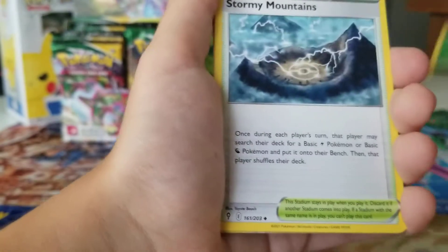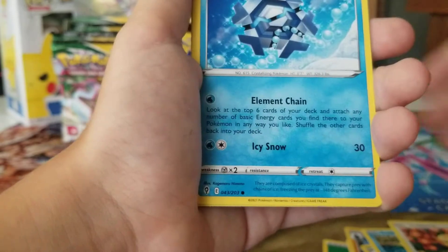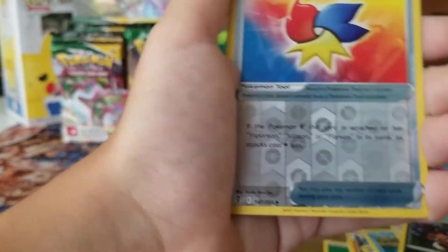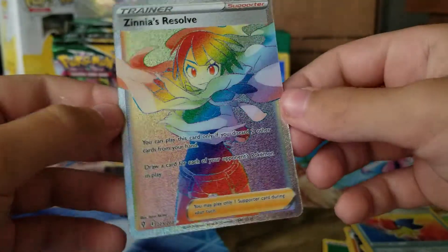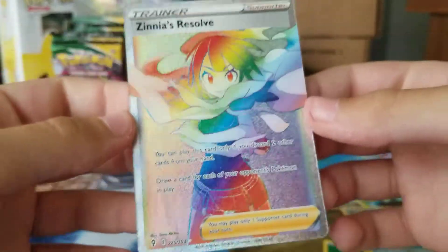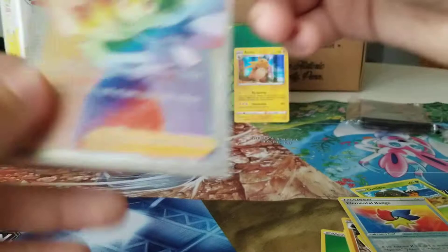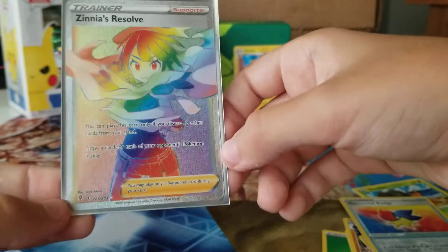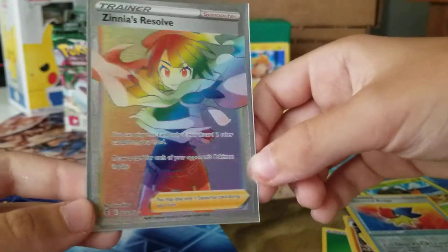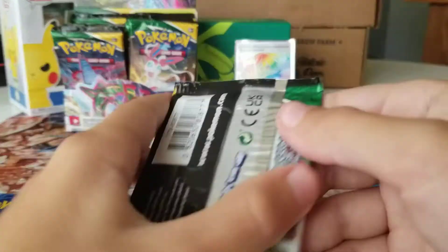Okay, leaf energy, Stormy Mountain, Boldore, Skiploom, Lotad, Teddiursa, Cryogonal, Nickit, Dwebble, reverse Elemental Badge - oh what! Zinnia's Resolve rainbow rare! That's really early on too. So already off the bat we've gotten a rainbow rare trainer, making this box already really good. We literally got a holo and a rainbow out of just four packs.